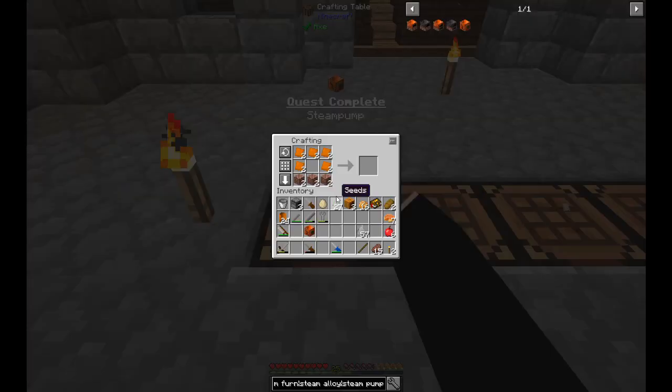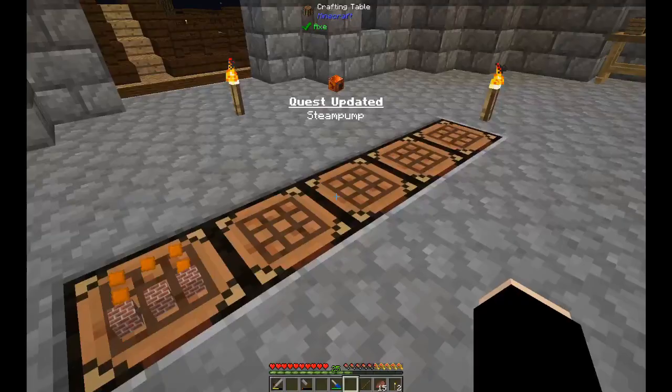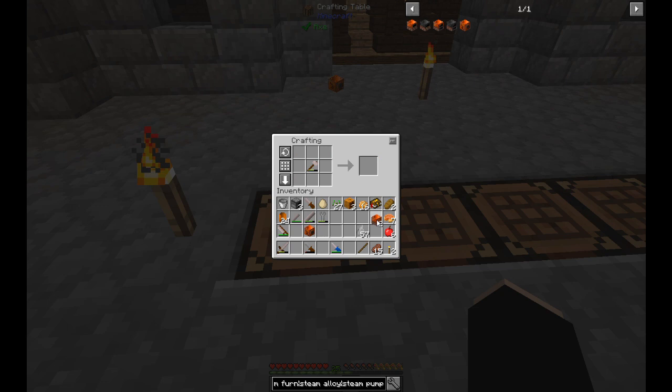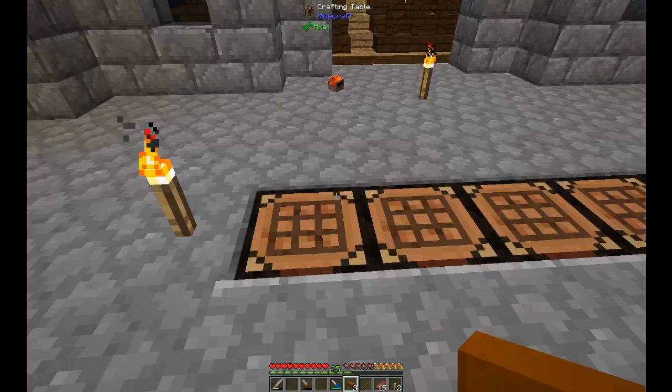For the steam alloy smelter and the furnace I need a bricked bronze hull, which just requires a hammer. Then for the furnace I need seven small bronze pipes, and for the alloy smelter three, so that's 13 total. For some reason it just refuses to do the whole set at once, but 13 gives me 16. With that I can make the steam furnace and the alloy smelter, completing all three quests of this chapter.